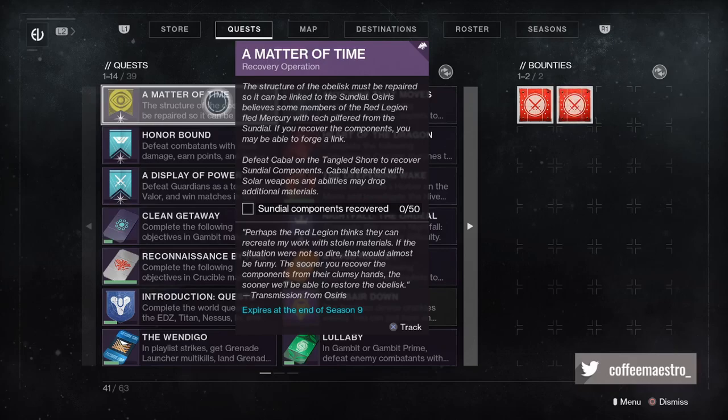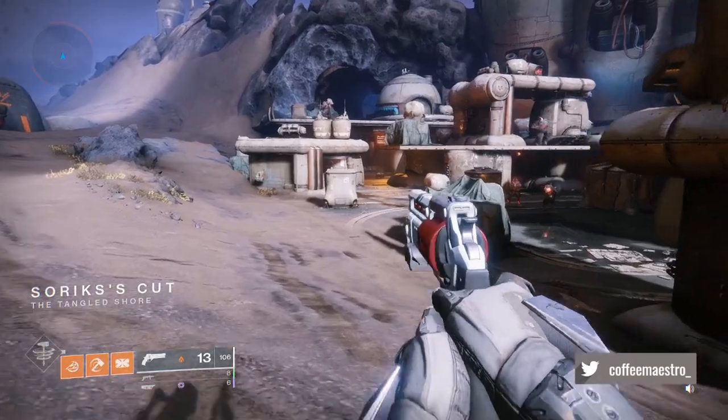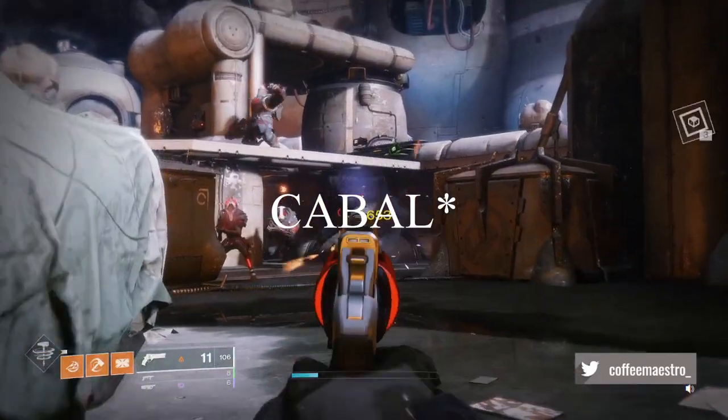You're gonna go to Sorex Cut. It is stated that solar weapons and abilities may drop additional materials, so use solar weapons for bonus progress. Once you land on Sorex Cut, you're just gonna kill Cabal. After you're done with that,